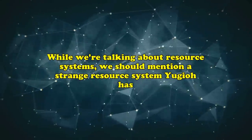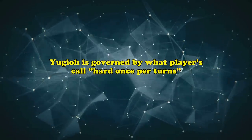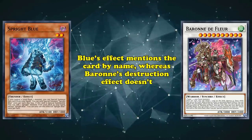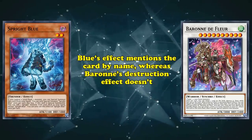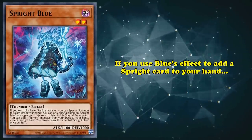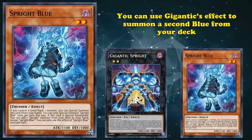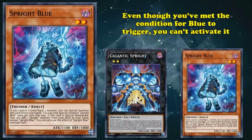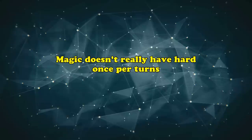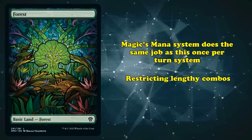While we're talking about resource systems, we need to bring up a strange resource system that Yu-Gi-Oh! has. Yu-Gi-Oh! is governed by what players call hard once per turns. For example, look at the difference between the text of a card like Spright Blue versus something like Barone's Destruction Effect. Blue's text specifically mentions the card by name, whereas Barone's pop doesn't. This means that all three copies of your Blue are restricted by that once per turn clause at the same time. For example, if you use Blue's effect to add a Spright card from your deck to your hand, then make Gigantic Spright, you can use Gigantic's effect to special summon another copy of Blue from your deck. However, even though you've met the condition for Blue's effect to trigger, you can't activate it, because you already used the effect earlier this turn.